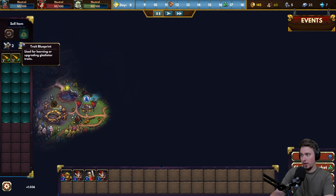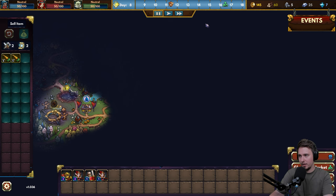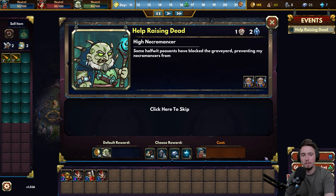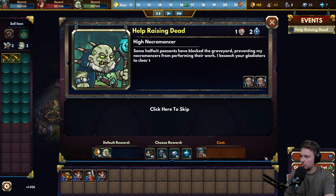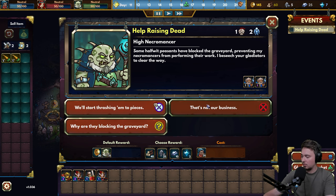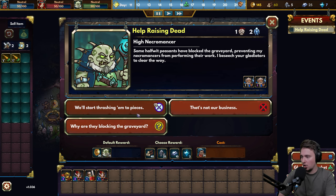Trade blueprint is used for learning or upgrading gladiator traits. I would love to see this even within the menu when gaining items, because you always want to know what you're getting. A quest appeared: help raising dead - some halfwit peasants have blocked the graveyard, preventing necromancers from performing their work. They beseech us gladiators to clear the way. Let's trash them to pieces!